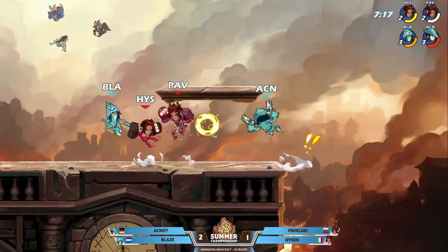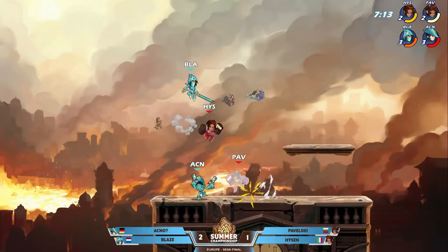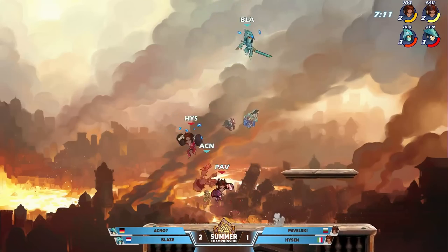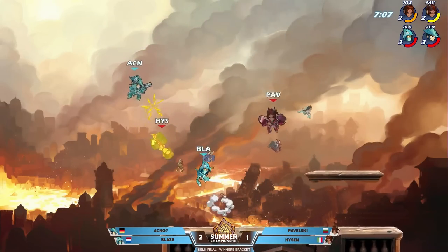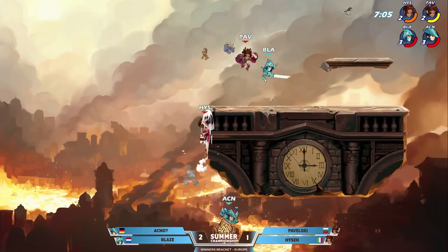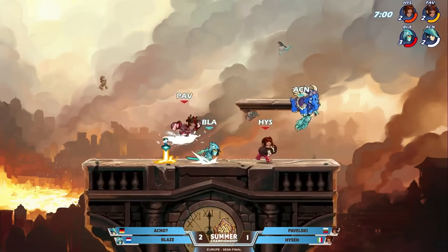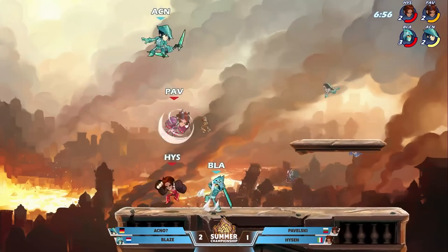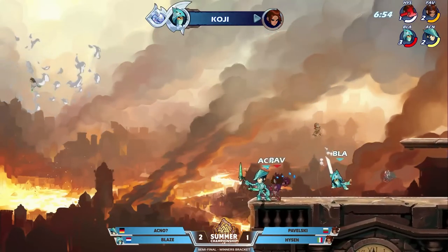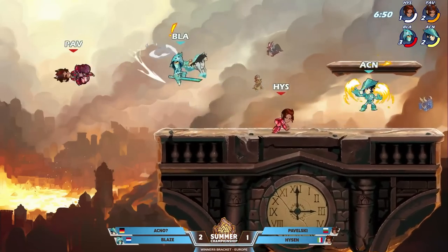That is not what you want to see happen if you're Pavelski and Heisen trying to get the KO over the top. Blaze — nice movement, nice dodges — still not enough, and you're still dealing with two three-stock characters. Akno — false try, he did not touch the side of the stage. Just barely skimmed the edge, didn't hold hard enough, but it doesn't matter as Blaze hits another side signature and blue team maintains their big lead.